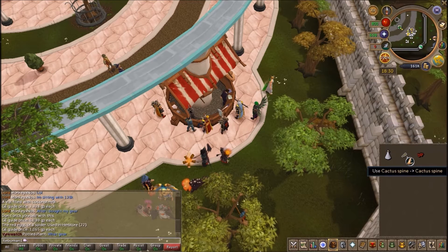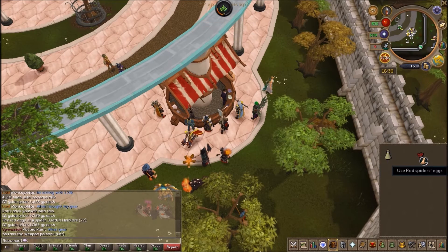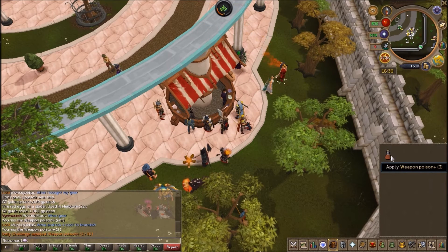How to make it? First you put the Cactus Spine on the Coconut Milk, and then you put the Red Spider Egg on the Weapon Potion. Then you get the Weapon Potion plus 3.